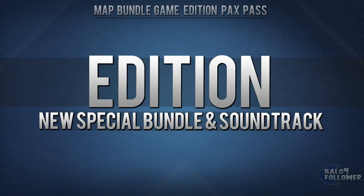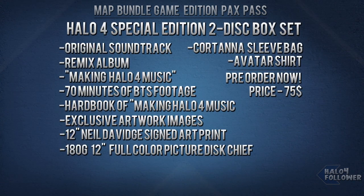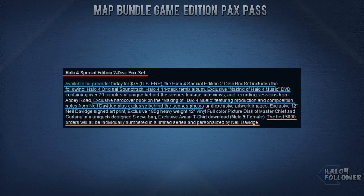Moving on to the Waypoint bulletin, we discovered there is a new Halo 4 Special Edition 2-box set. The set includes an original soundtrack, a 14-track remixes album, exclusive making-of Halo 4 music, 70 minutes of behind-the-scenes footage, interviews and recording sessions, a hardcover book of Halo 4 music, a composer-signed art print, a picture disc of the Chief and Cortana in a uniquely designed sleeve bag, and an avatar t-shirt download. The first 5,000 orders will individually be numbered in a limited series and personalized by the composer himself.